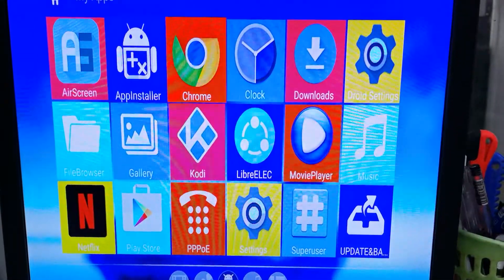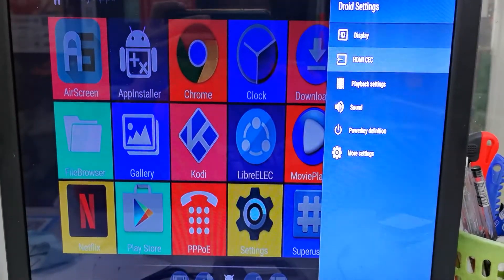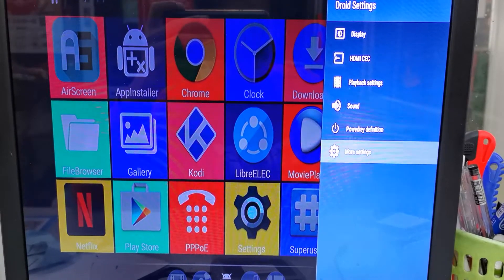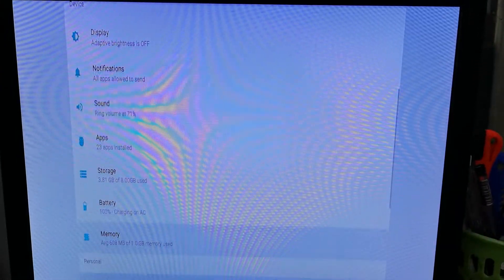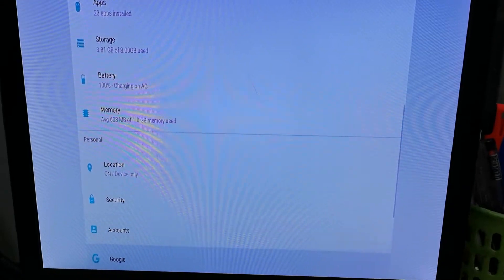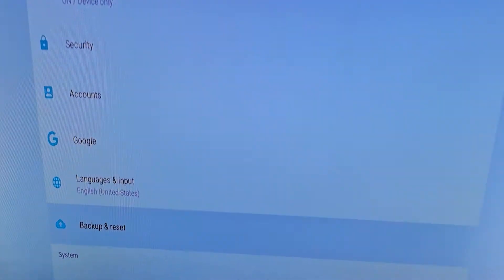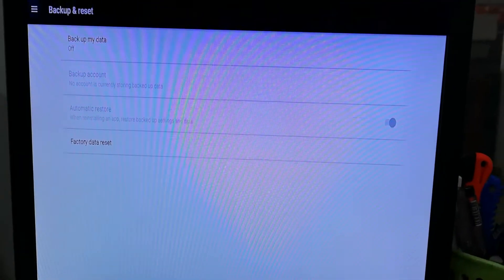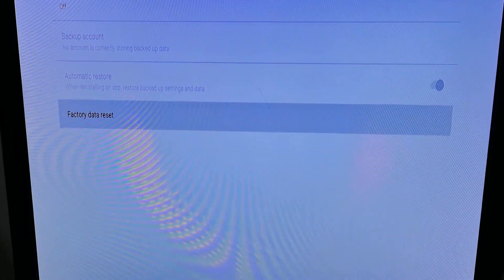We have to restore the Android system. Go to More Settings, then look for Reset and choose it. Select Factory Data Reset.